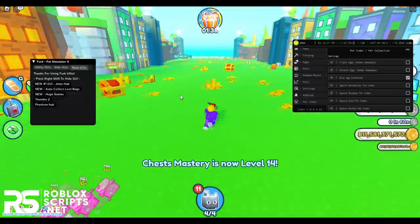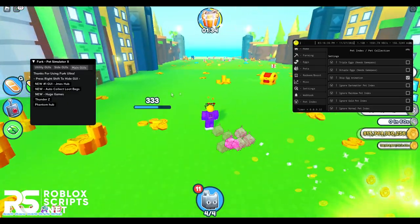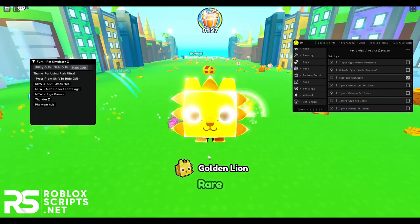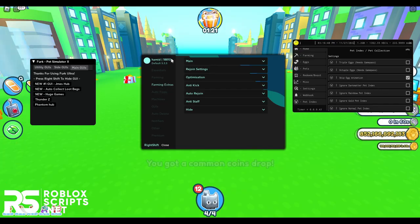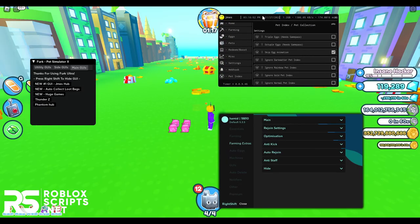As most of you guys know, Pet Simulator X patched all the working script GYs with the latest update. But your boy Furky got you covered with the latest scripts and these actually work really well. They also have the latest features such as auto-farm Lucky Blocks and a lot more. To use the script, you obviously need the script itself and a Roblox Executor. The script link and the best free Roblox Executor will both be in the description, and I'll be showing you how to install both of them in this video.